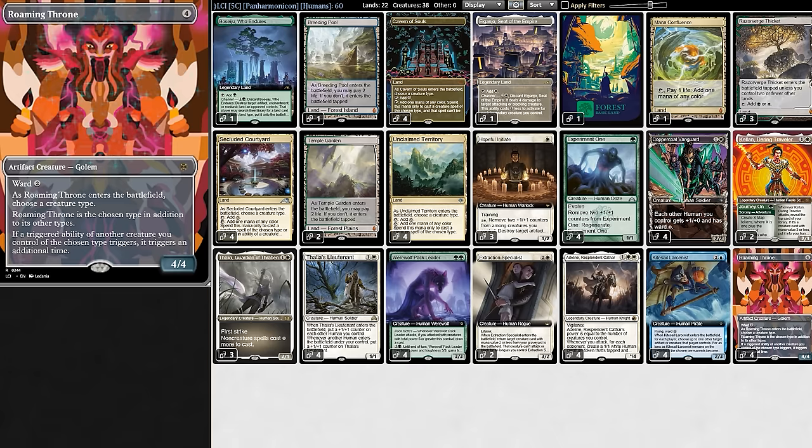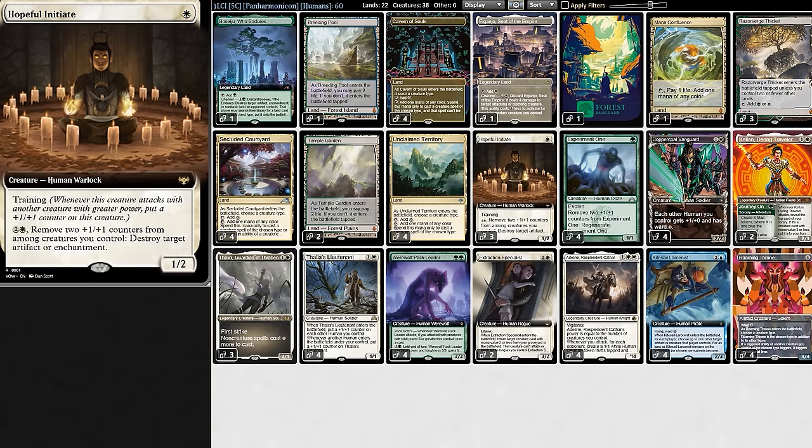The first card is Roaming Throne. It enters as the creature type of our choice and doubles all triggered abilities of that creature type. Humans have so many triggers. When Hopeful Initiate attacks a bigger creature, it triggers to get a counter.